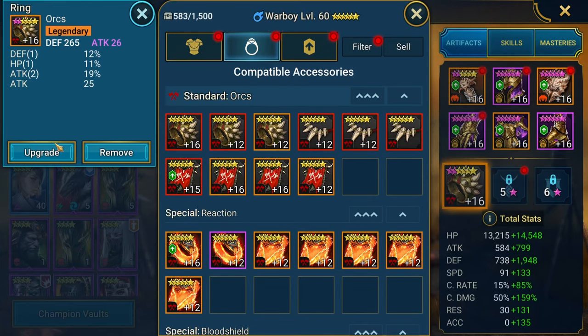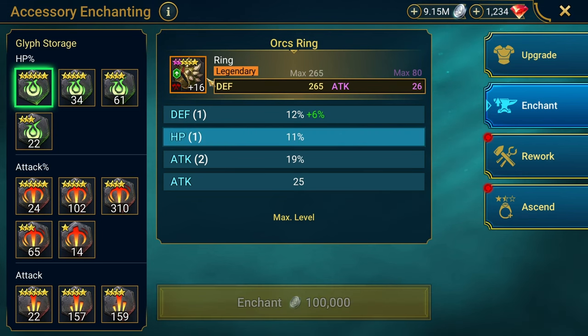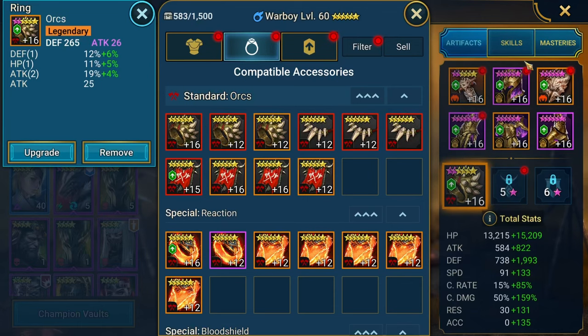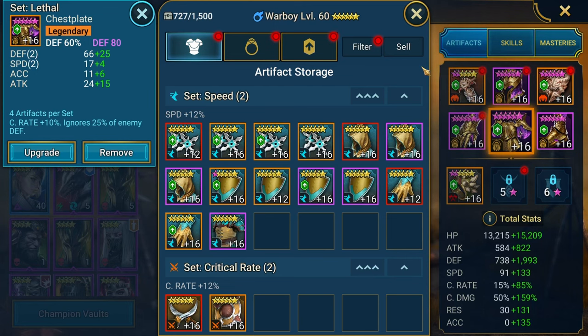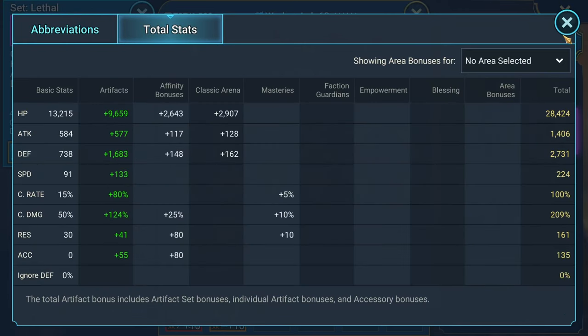Max out that flat defense. We'll take the six HP, not the best but we'll take the five on that one. Attack does nothing for War Boy's kit. So yeah, focusing on speed, crit rate, crit damage, and defense. This piece is off of Wukong, this one off of Torment — my savage Torment. Some speed on the boots. Total stats: 28,800 HP, 2,700 defense, 224 speed, 100% crit rate, 209 crit damage.